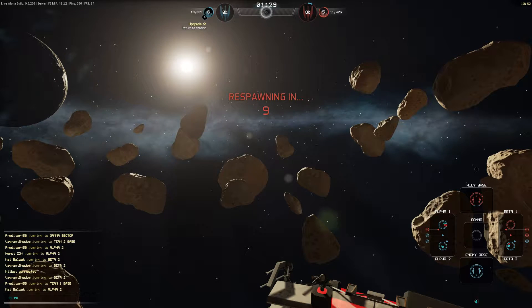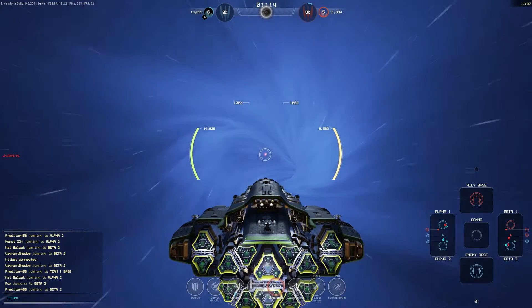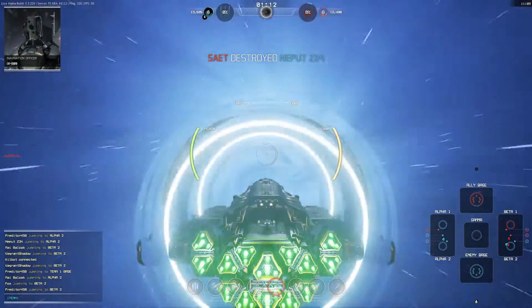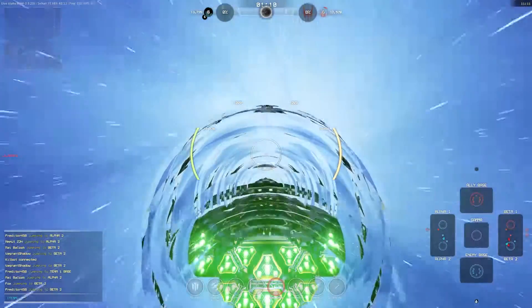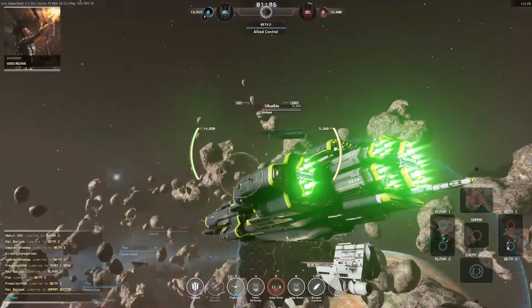Let's quickly go over the tactical situation. In the alpha lane, we have two resource points; the enemy has one, and the reverse is true in the beta lane - right now we are equal on resources. But overall we've collected 13,500 and the enemy is just approaching 12,000, so we do have the advantage. We're going to jump into beta 2 and try to help out because there are two enemy ships there and only one allied ship.